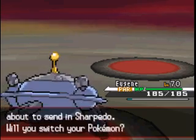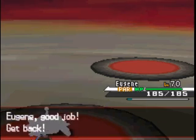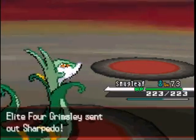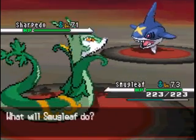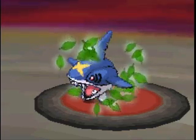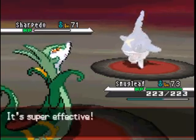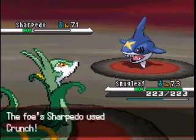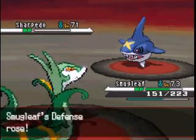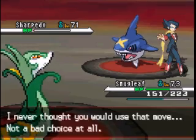Next is Sharpedo. I'm not going to keep Eugene in, just in case he can't attack because of paralysis and Sharpedo might use Aqua Jet or Aqua Tail. So I send in Smugleaf, who uses Leaf Blade which is super effective. He was holding a Focus Sash, which is a bit annoying. Smugleaf's defense goes up from the Crunch due to Contrary kicking in.